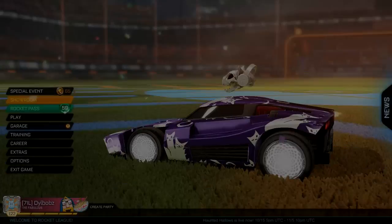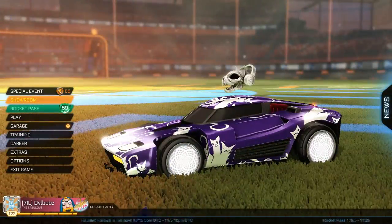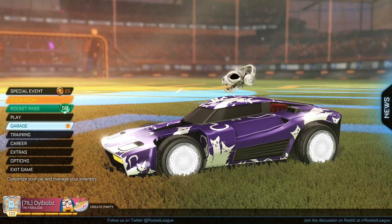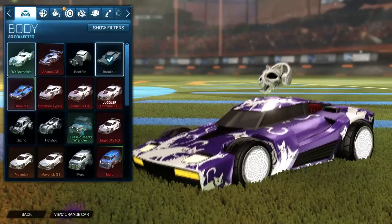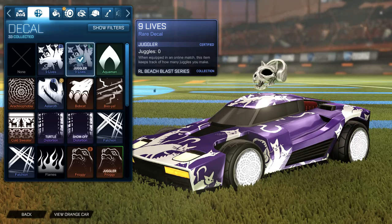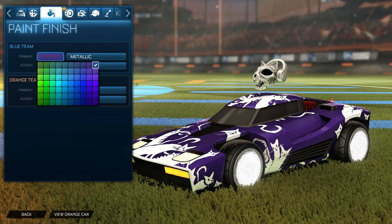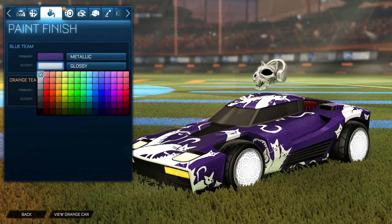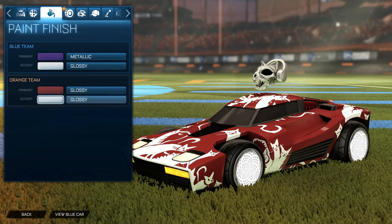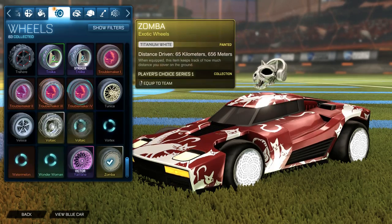For this next car we have a sort of undead theme — it's not super Halloween-themed but I based it off this topper which is a skull of a cat, and the whole theme of the car is the cat. First of all we have the Breakout, and for the decal we have Nine Lives, which is exclusive to the Breakout. The colors I've gone for are these sort of musty colors — the top right for the purple, and then three from the left at the very top for the orange, then white for both paint finishes.